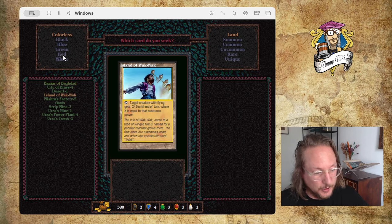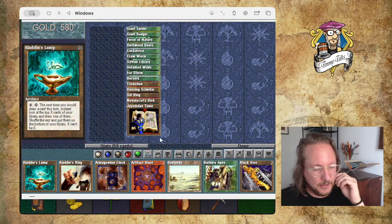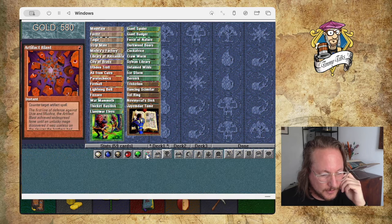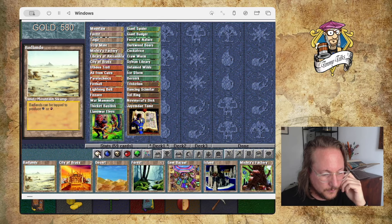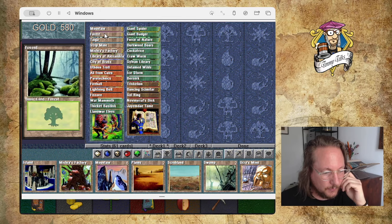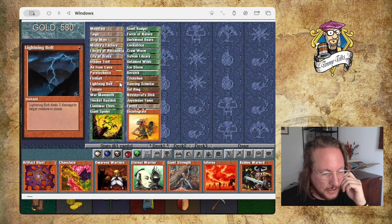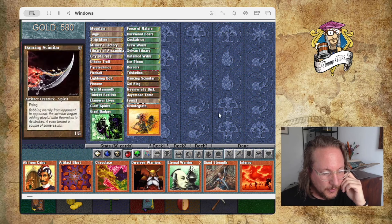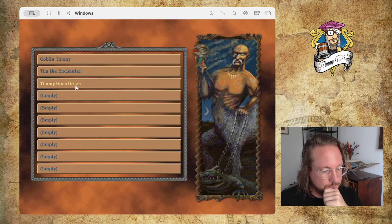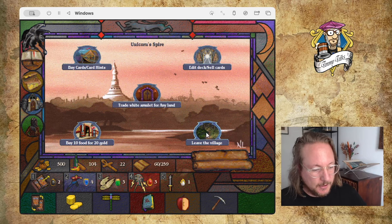Island of Wak-Wak is cool though. I gotta think about my deck here. I lost a Strip Mine in the battle, but I've got more Strip Mines. So let's put that in, let's put a Taiga in, and take out a Forest. And I think I gotta Disintegrate — so let's put a Disintegrate in. Let's put Ali from Cairo out so I've got 60 cards. The deck is getting better. I think I want to go East now. That plan's really not working, but I'm going to do it.